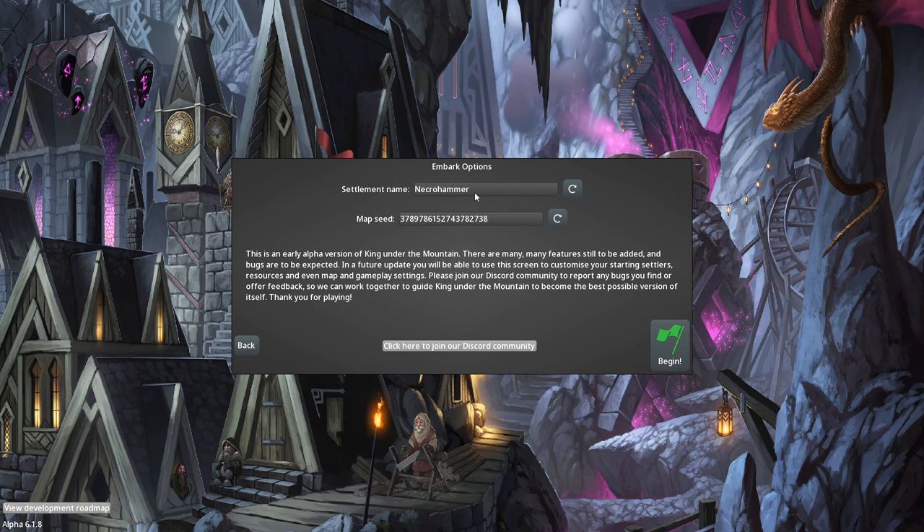Let's start a new game. Necrohammer? That's a sick name for a colony, dude. I'm going to keep it. I think that might be the first time procedurally I've gotten a colony name that I'm like, yeah, that's a dope name. Necrohammer. Alright, sounds good. Let's go ahead and check it out.